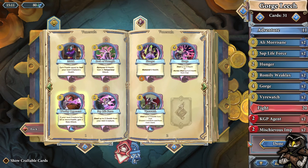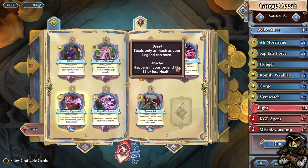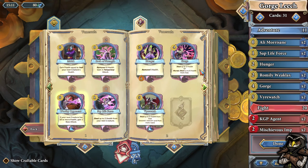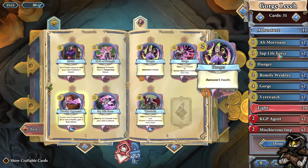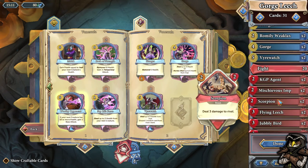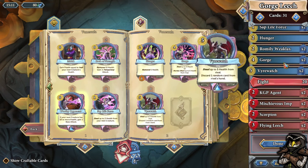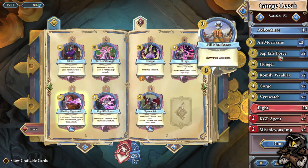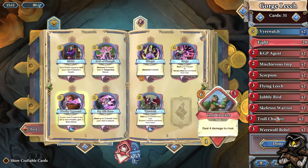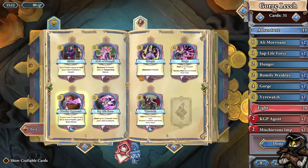All right guys, we are back with some more Chronicle: Runescape Legends and we are happy now that we unlocked the new card with Gorge — it steals three health, but if we're immortal it steals up to six health from rivals. That's really, really good. This deck is based on a recipe put together by Francesca of the YouTube channel The Killer Bits — I want to give her credit. She basically created this deck list and I'm copying it as a starting point because I am still learning this game.